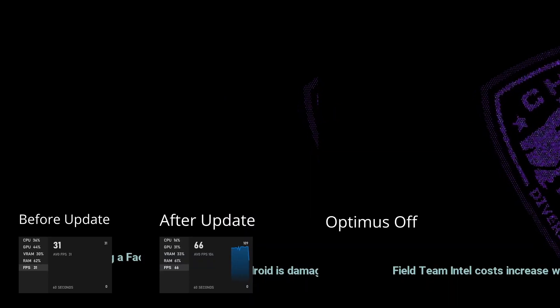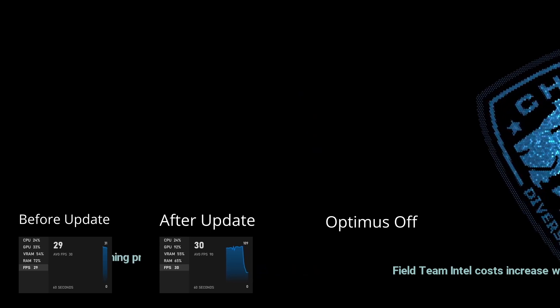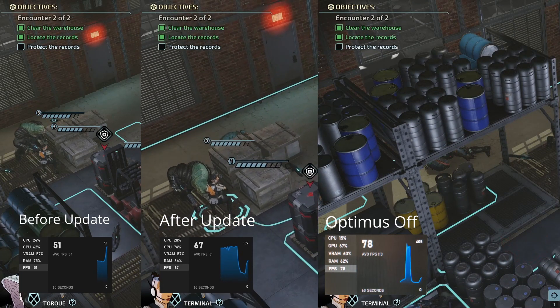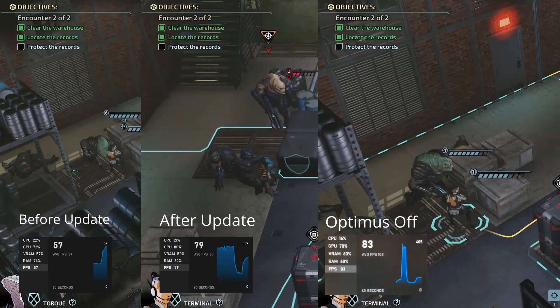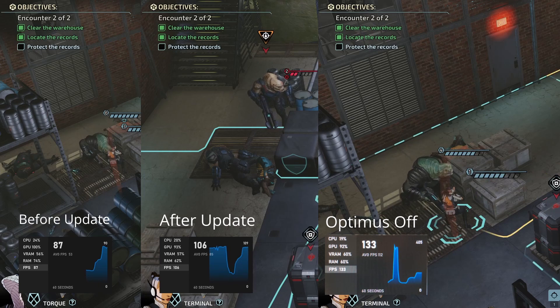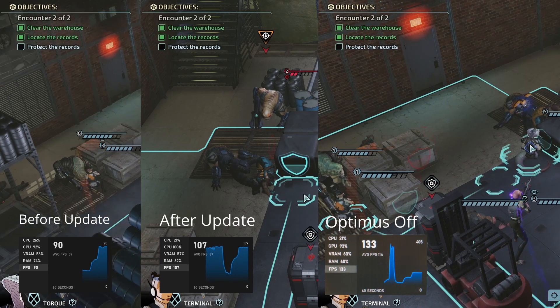The left one is before the patch, the middle one is after the patch. These are the first two that I initially tested, and I saw an improvement after the patch — that's why I thought somehow they added Advanced Optimus. But then I went back and tested by disabling the BIOS setting, and as you can see, there was a huge improvement to the frames per second.